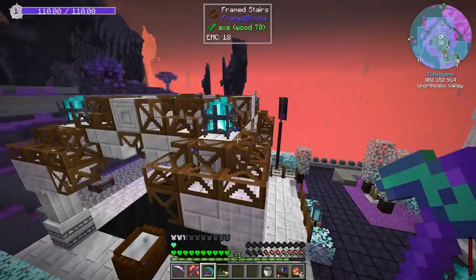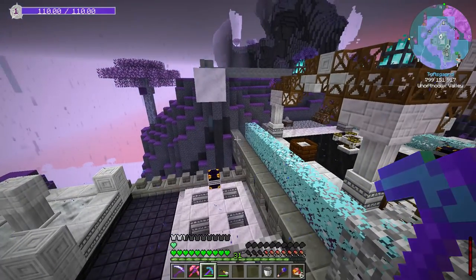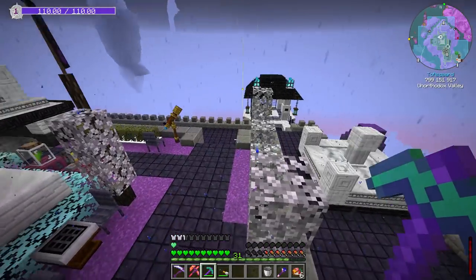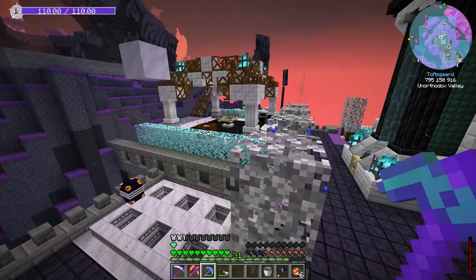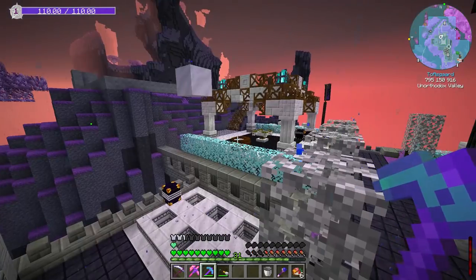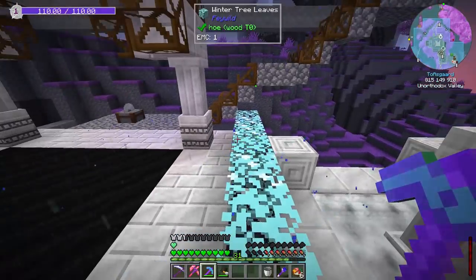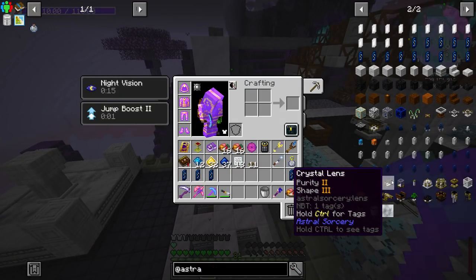And kind of creates an issue because within astral sorcery your crystals will try to — they'll basically compete for starlight. So if they're too close, that's why I've spread mine out. If they're too close, then they'll get nerfed starlight. Now I'm still going to keep this future proofed, so all of our good crystals will go on our actual pedestals that we've got set up. And I did add one more pedestal over here because we're going to need one kind of close to the celestial altar in order to power that. So just a heads up — don't bother with your crystal lenses and crystal prisms because they don't do anything.